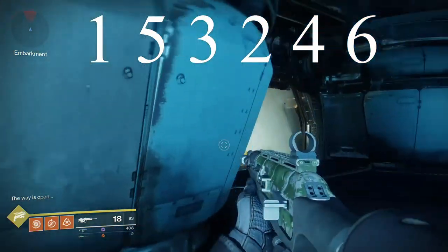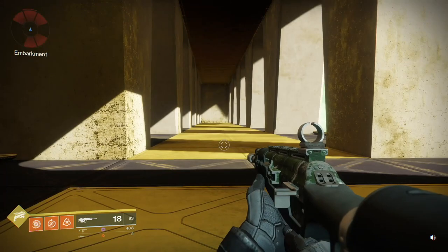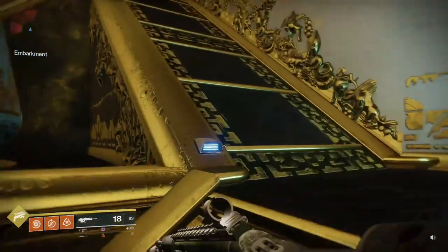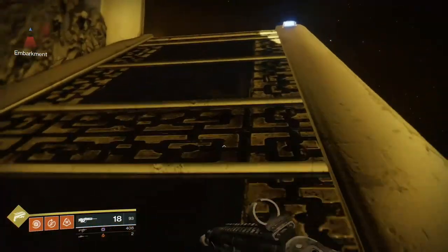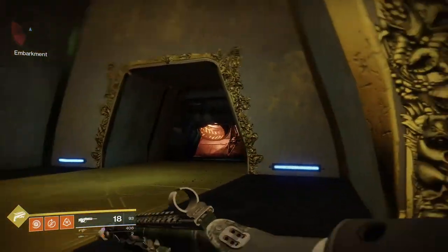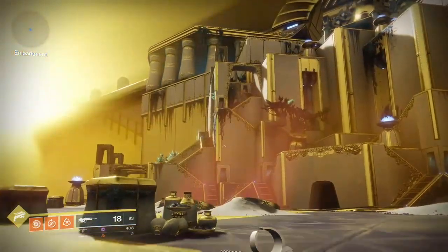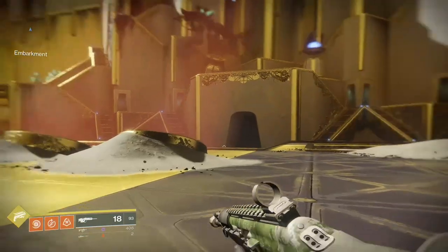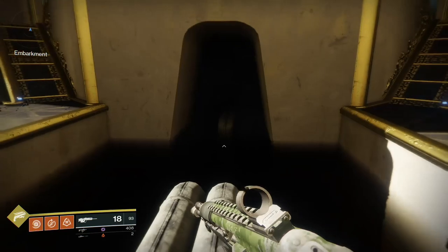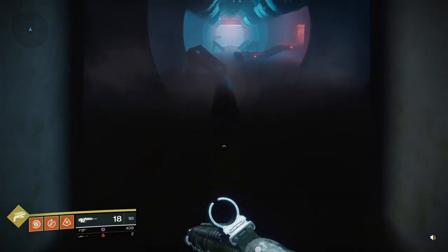Once you pull the switches in that order, it'll say 'the way is open' in the bottom left. At that point you can go up and enter the belly of the beast, enter the Leviathan, and start looking for the chests you have keys for. Go up the ramps — you'll see man cannons, but don't go into them. Instead, keep going up one more level, and where the man cannons would shoot you out you're going to see some pipes and water right in front of them. Jump on the pipes and into the opening that has been opened because you pulled the switches in the correct order.